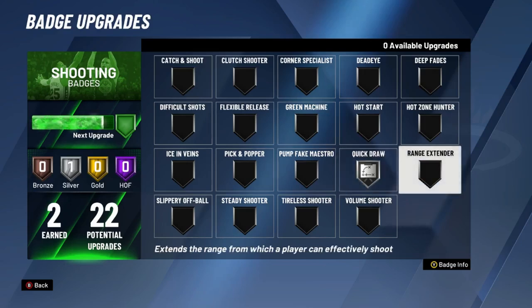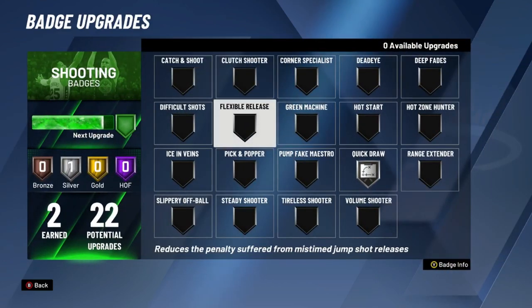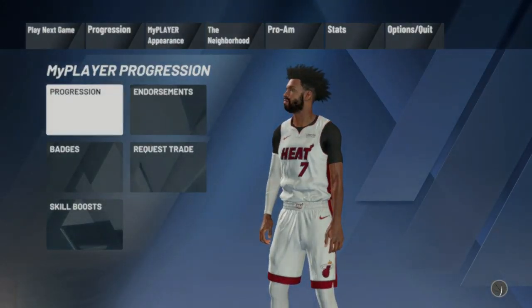Then I would go maybe range extender, difficult shots, dead eyes — something in that type of order, whatever suits you. And if you can't release your shots, if you're iffy with your shots, I'd go flexible release maybe. But that's not me, because I feel like I'm okay with the way I release my shots.